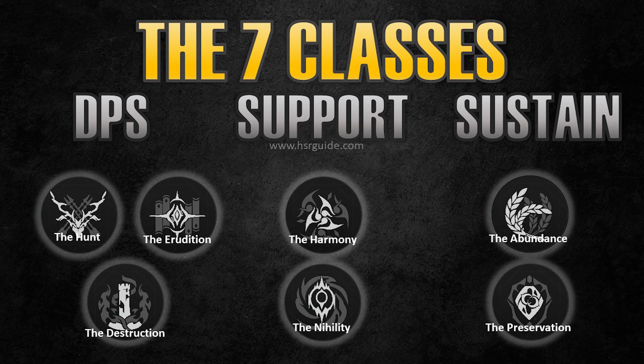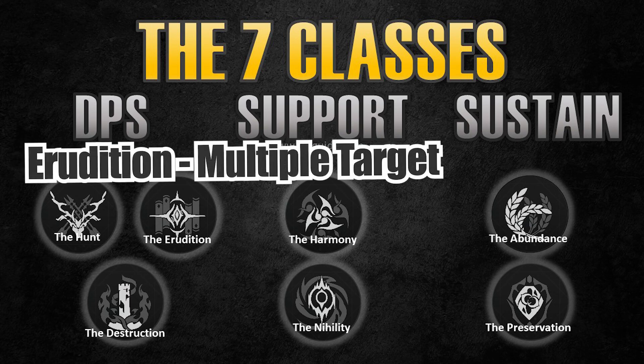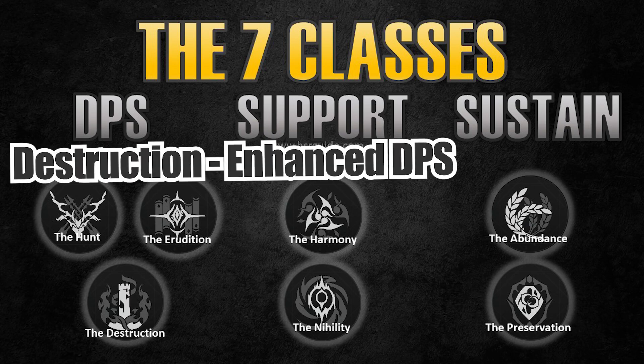Most of you will be most interested in the damage-dealing category, and there are 3 types. The first is the single target damage dealer, which is the Hunt class. The AoE damage dealer — hitting multiple enemies — is called Erudition. And lastly, Destruction is like a mix between Hunt and Erudition depending on the character. It really means an enhanced DPS state where they buff their normal attack to deal more damage or AoE, usually at the expense of speed, health, or another stat.